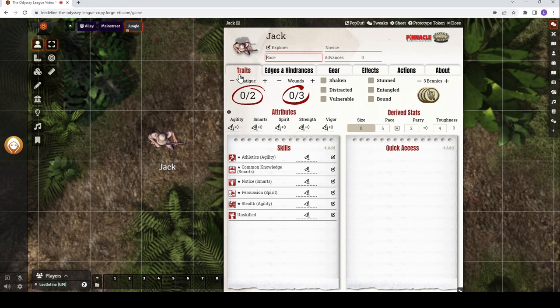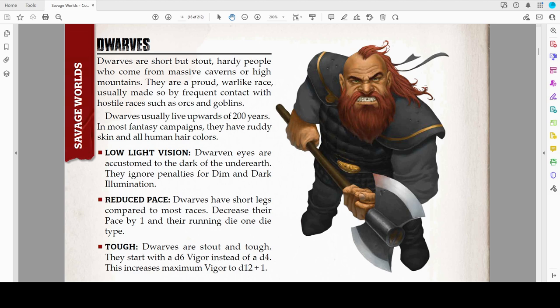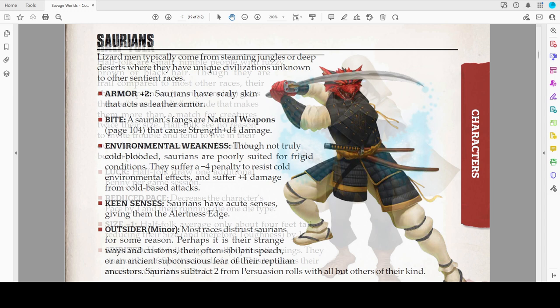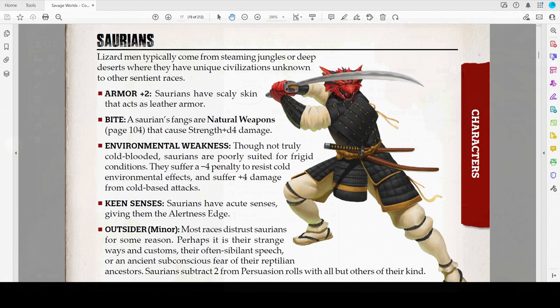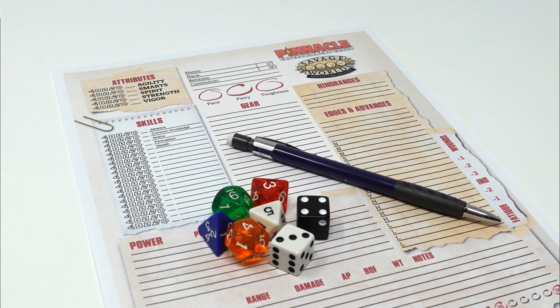Next is race, and that's a pretty easy decision since this is a traditional 1930s pulp campaign — Jack is a human. But remember, versatility is what makes Savage Worlds great, and depending on your setting, you'll have a number of races to choose from. Suede makes it easy to create your own races, and each race can have its own advantages and disadvantages. Characters that are human start off automatically with one novice rank edge, reflecting how humans are considered more adaptable than other races.